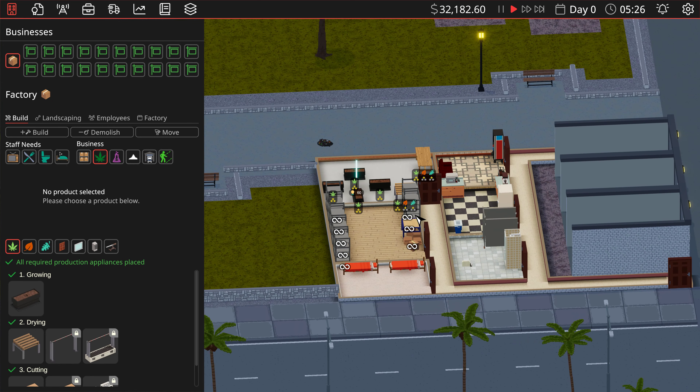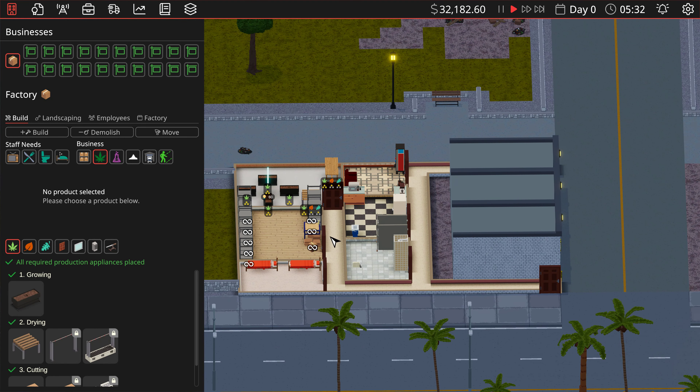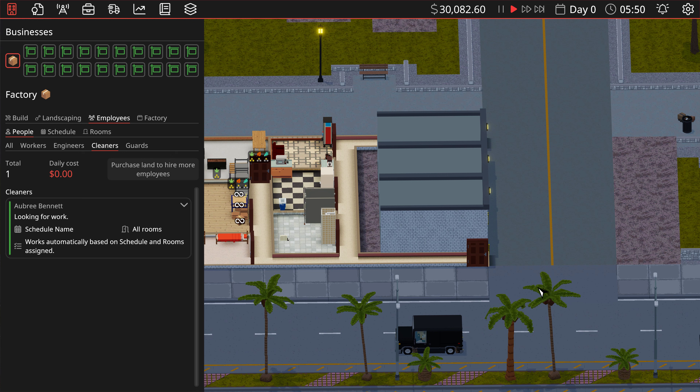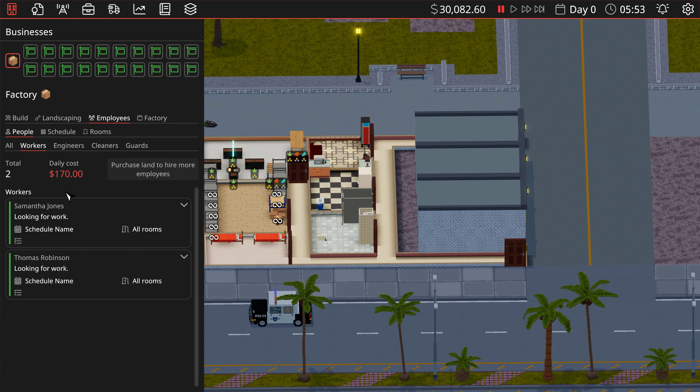We'll figure that out at a later date. So this is our basic factory — I think it looks great. I need workers though, so let's get some employees. We'll start with the basics: two workers on alternating shifts, one engineer, and one cleaner. I should build guards but we'll worry about that later. Let's pause — the reason I pause is things get damaged and you need engineers to fix them, so if you're not actually doing anything yet you might as well pause it.